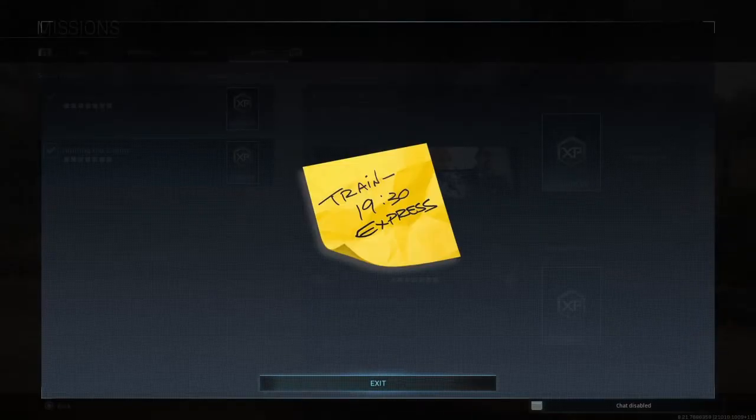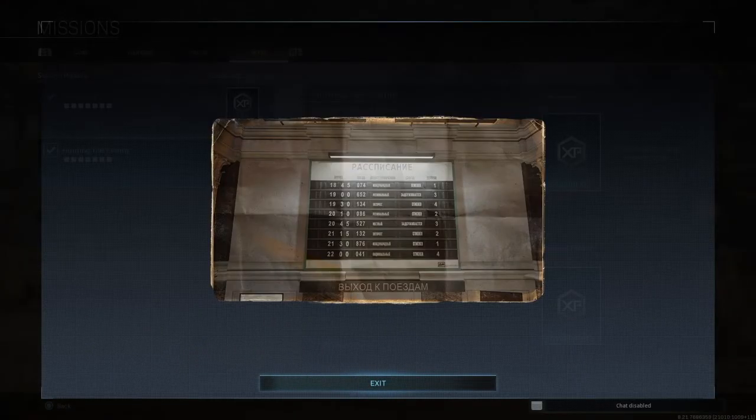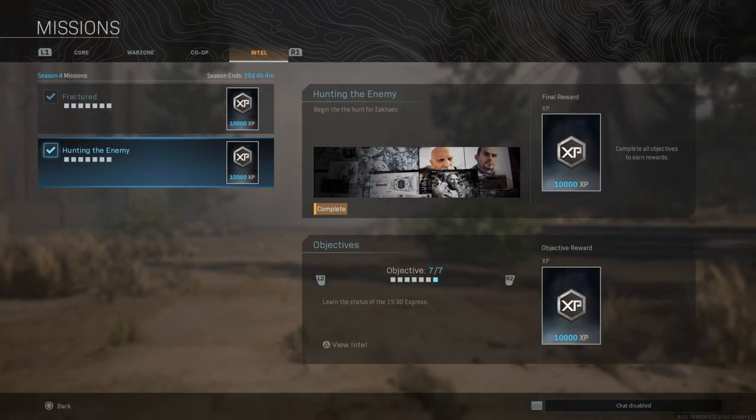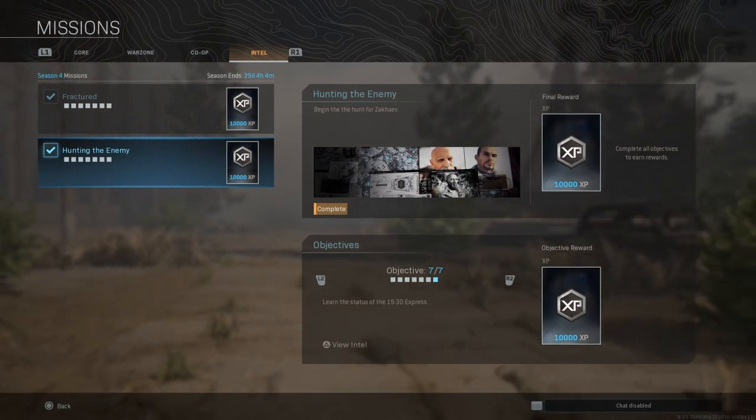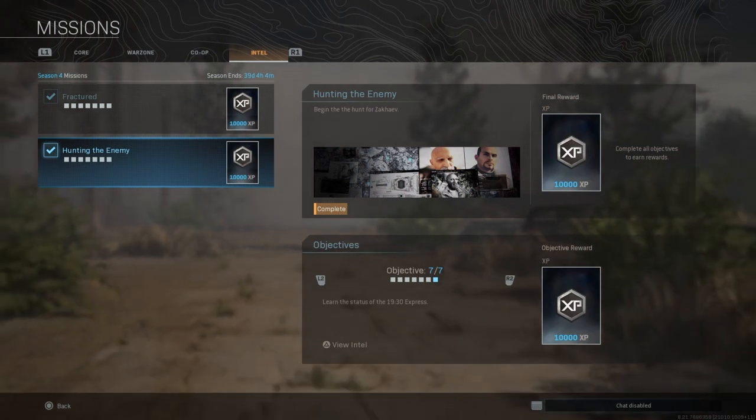That told us there was intel for a train at half seven. So we went to the train station and looked at the half-seven train on the board. The final piece was to find out the status of that train. Somebody out there has translated this — obviously I don't speak Russian — and the seven-thirty express was cancelled. So that leads us to believe Zakaev is still in Verdansk. Let's see where the story goes the rest of Season 4 — it's been good so far. I hope you've enjoyed this little tutorial. Give it a like, a share, and a subscribe. Thanks!